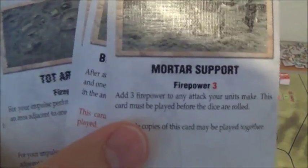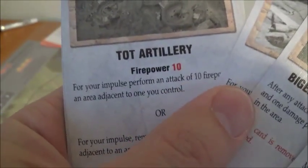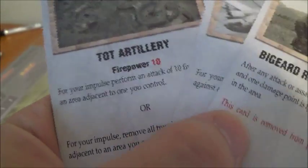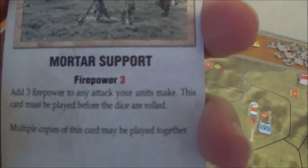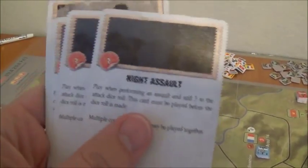The cards are special actions — they either take your impulse, like this one that says 'for your impulse perform a ten attack using artillery,' or you can remove all trenches from an adjacent area. Some just modify firepower or modify attacks. There are special decks: this one is for the French, and the red on the bottom is for the Viet Minh.